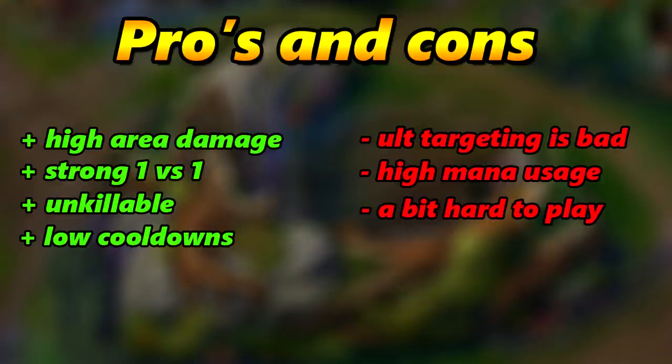The pros about Hayabusa: he has high area damage because of his ultimate, and his first ability also deals damage in an area. He's very strong in 1v1, especially when there are no minions or jungle monsters nearby. His ultimate will deal a lot of damage and he can heal the damage dealt. Hayabusa is very hard to kill because with his second ability you have four shadows to teleport to, making your enemy clueless about where you'll be going. You can even dive turrets with it.